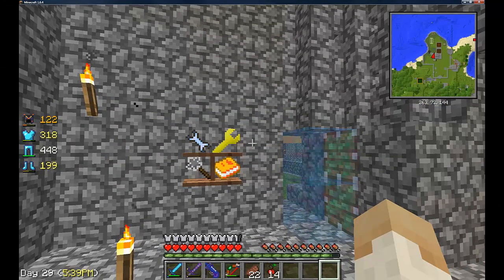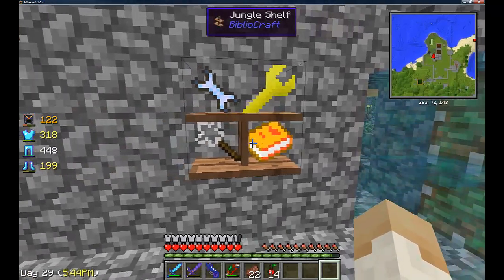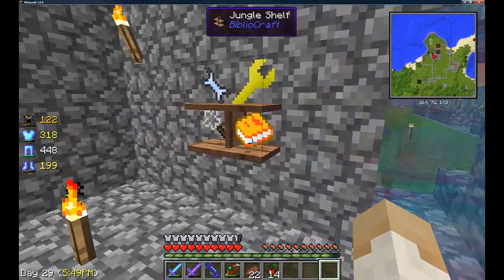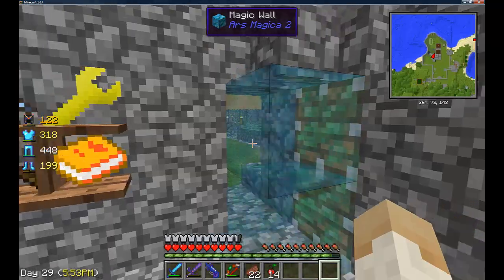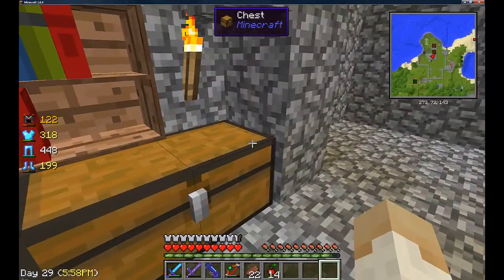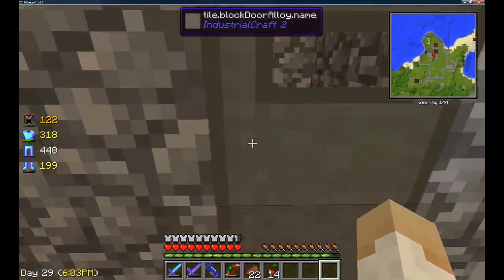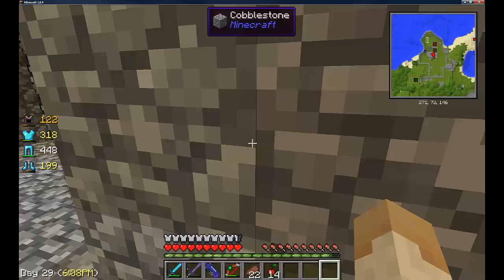Hello guys, welcome back to the Mad Pack. My name's Nitch and this is episode 24 of the Mad Pack survival series. What we did last time was lucky blocks and we got four for one — that's actually what the episode was called — and I opened up a lucky block and got four.